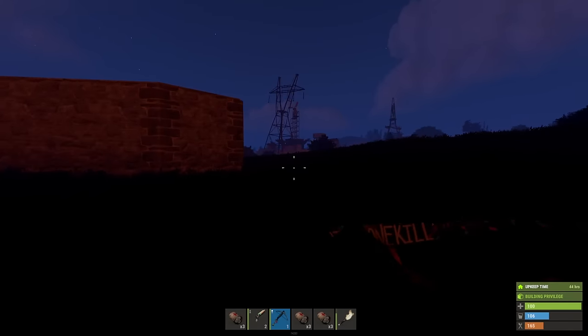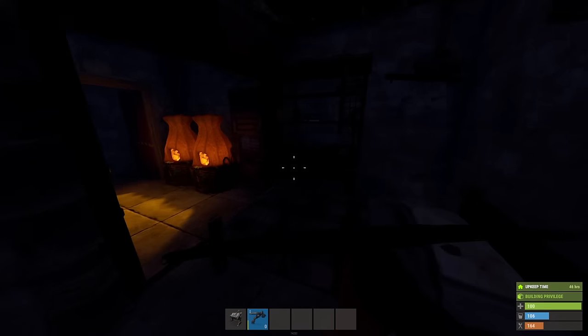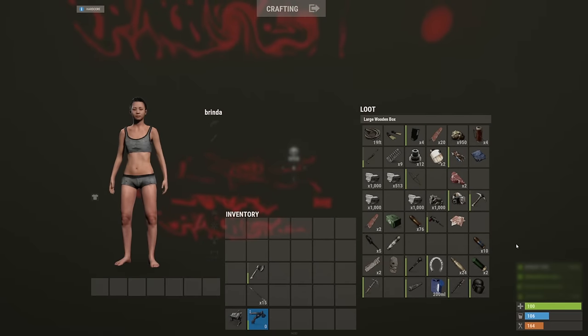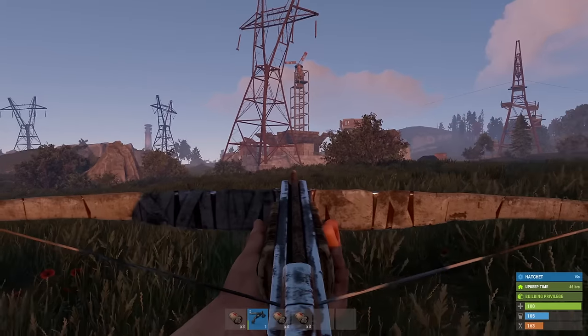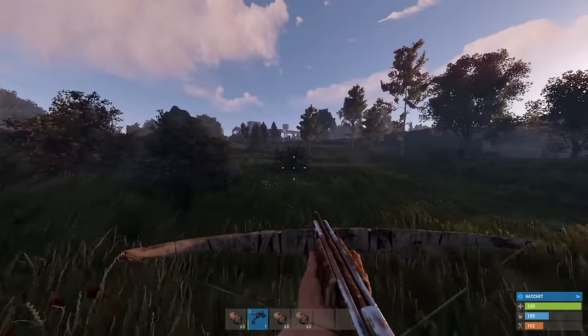We can check out this compound - they got turrets but we can at least take a look, see if there's any potential. They really got me. Should I research the hatchet? That's pathetic but I don't even know where outpost is - I need this for wood. I'm gonna do it. Let's go take a peek.